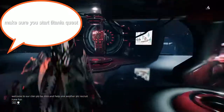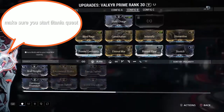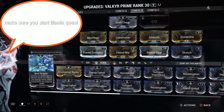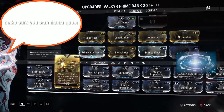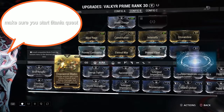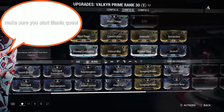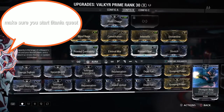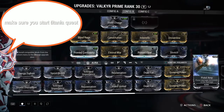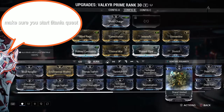Aura mods are for your frame — they go in the top left slot. Steel Charge is an example of an aura mod. From the shrine you can also get Brief Respite, Empowered Blades, Growing Power, Shotgun Amp, and Pistol Amp. Shotgun Amp is great for Tiger's Prime, and Pistol Amp works well with the Gorgon or Aklex Primes. If you want to support your team, Stand United is a very good option.